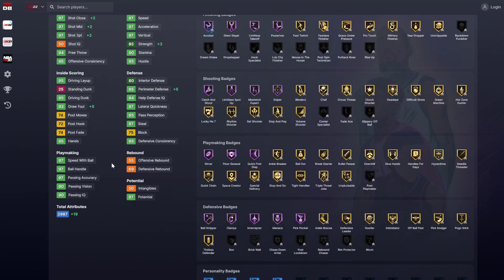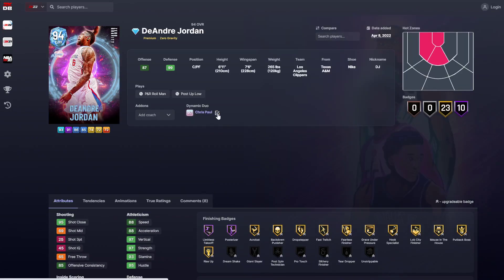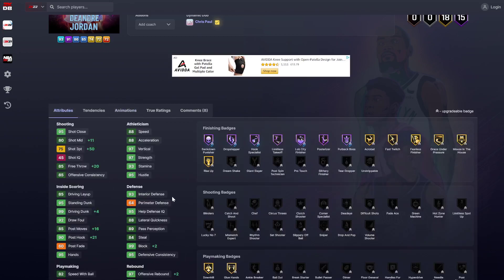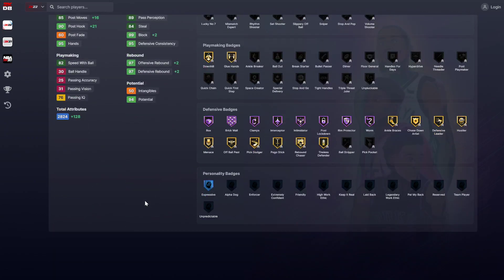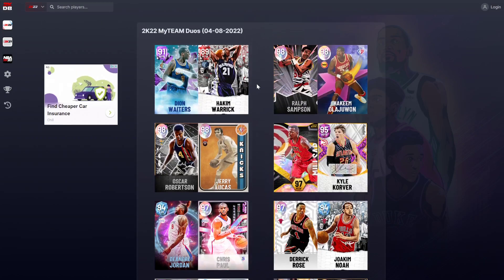CP3 has 95 three ball and goes up in stats he's already good enough in. He gets one extra Hall of Fame badge which is Acrobat, so CP3 doesn't get any better. DeAndre Jordan gets a plus 5 three ball, which kind of changes things, but DeAndre Jordan only has 64 interior defense. I would not use this duo unless you're doing a Lob City squad builder and just want to challenge yourself.